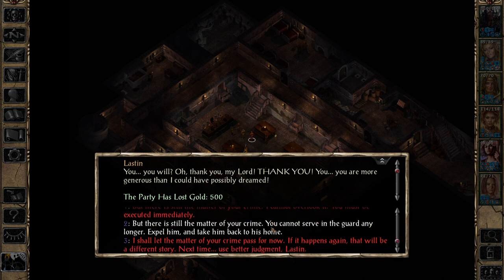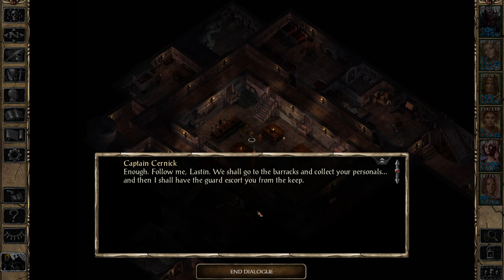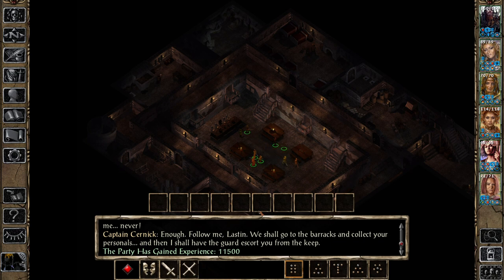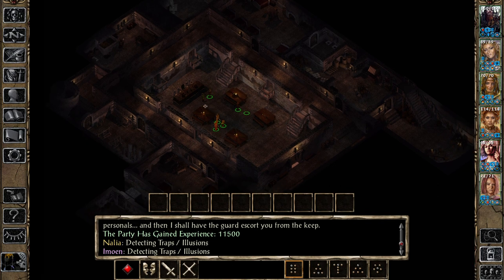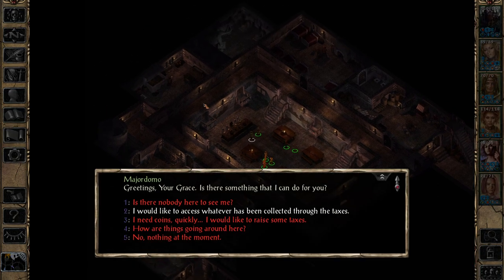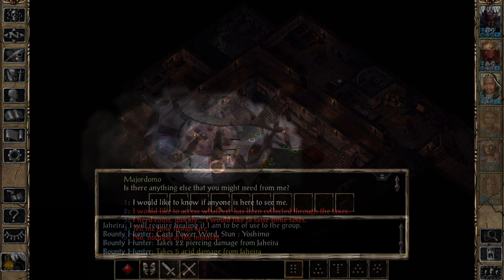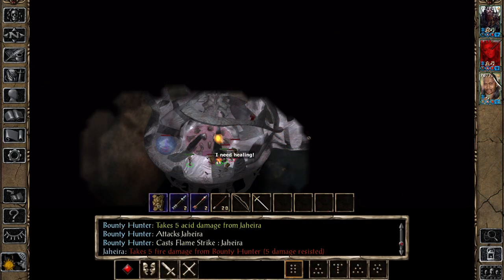Once you acquire a stronghold — which again usually involves a very cool quest — you can take on all the role-playing potential of managing it. There is usually a quest line associated with the stronghold as well, which adds to the role-playing. Moreover, each stronghold can also produce items for you; sometimes these are magical items, sometimes just gold, but they do function in ways beyond just questing.